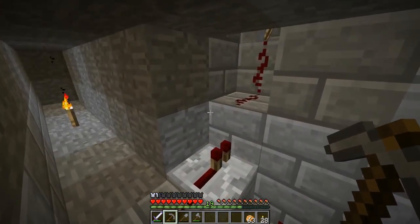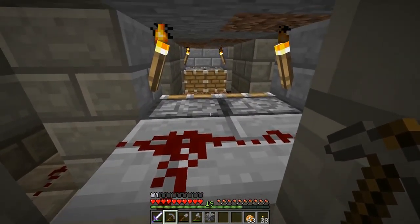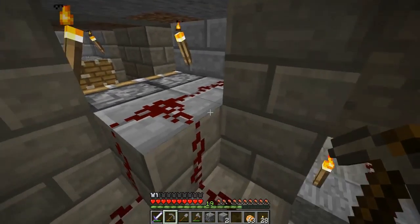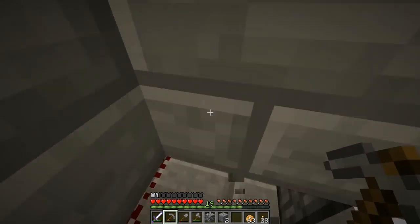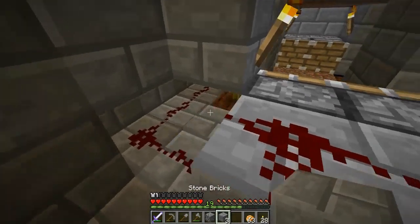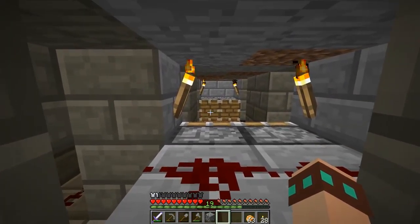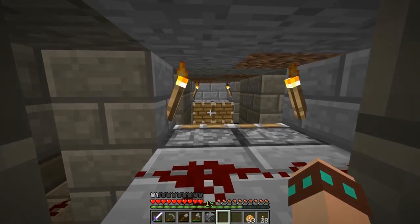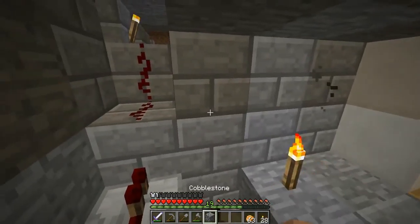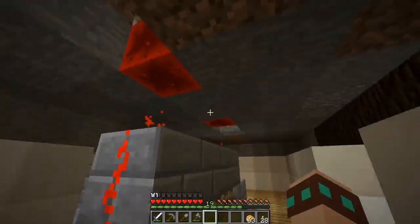At the moment it's only powering this — it's basically a pumpkin farm. The pumpkin grows here in front of the pistons. Every midnight, any that's growing gets pushed into this wee pit here, and that all goes downstairs.